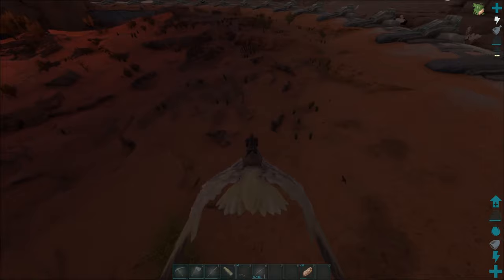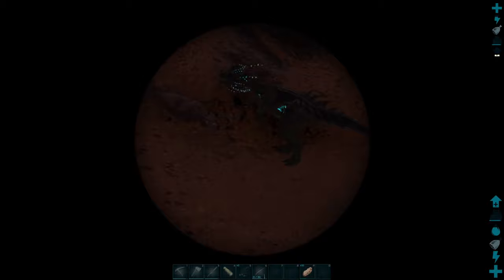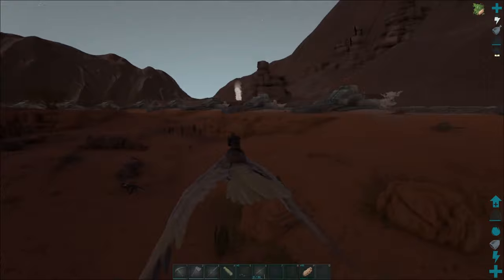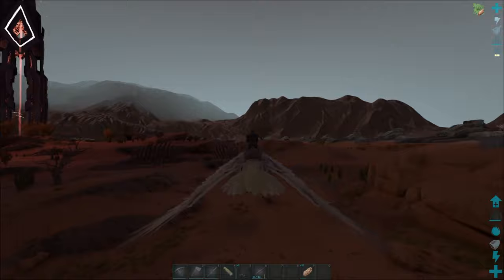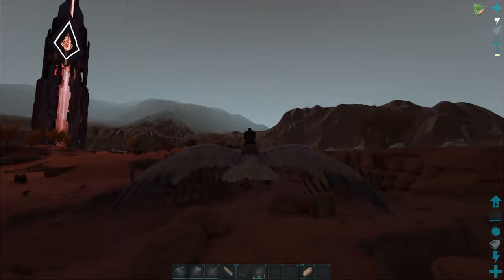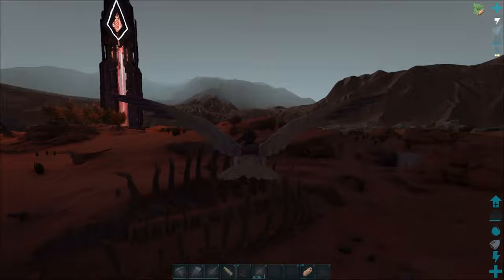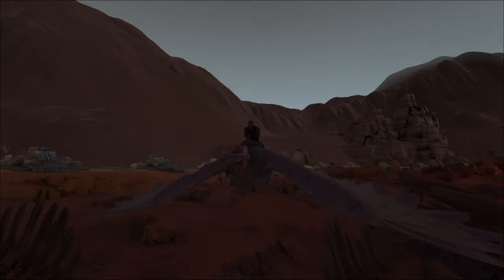The desert biome is where the red obelisk is - it's just like Scorched Earth, hot, with a bunch of different stuff. They have a really good mount in this biome - there's one right there, it's a Velo/Volanosaur. Those things are awesome - like little turret guns, little needle throwers - and they are vicious, they will tear you up. That's one of the mounts we're gonna be taming soon. Anyway, we got our flyer finally, so next video we're gonna look at getting an enforcer. Hope you enjoyed the video - thanks for watching and we'll see you in the next one.